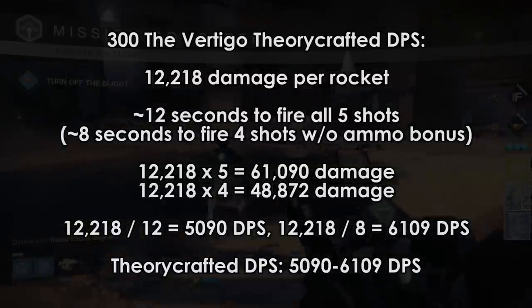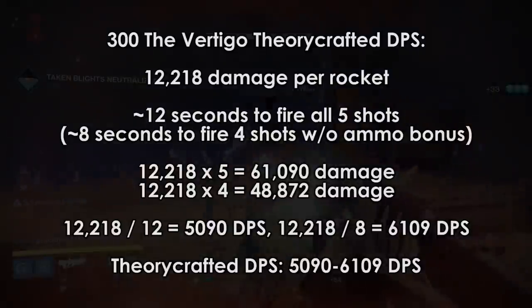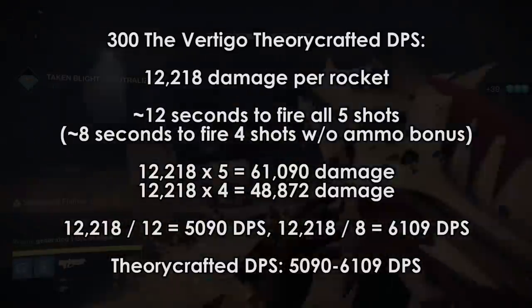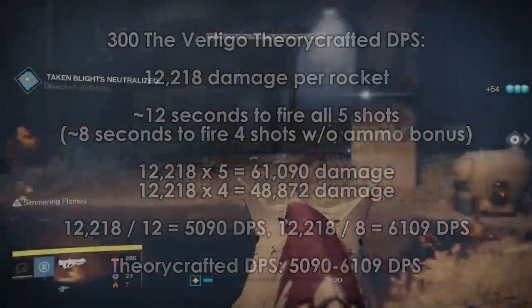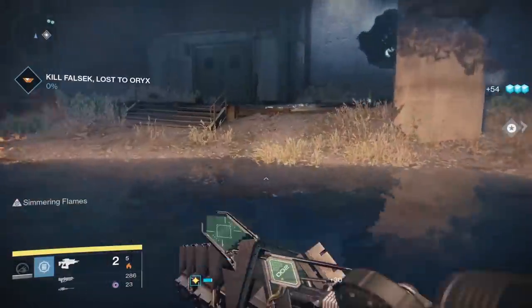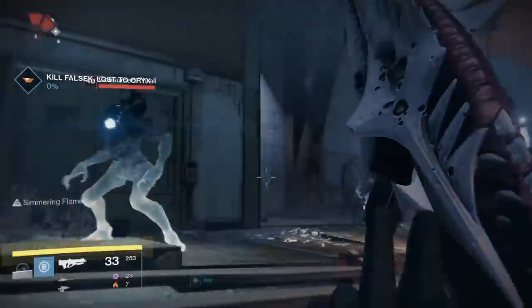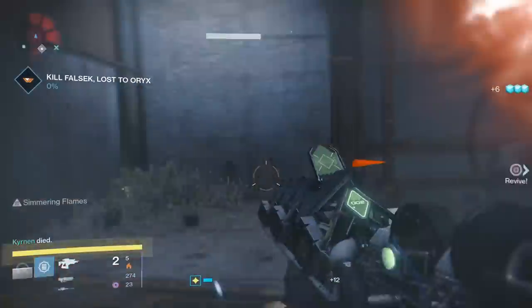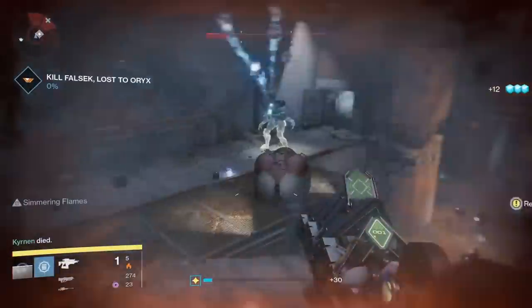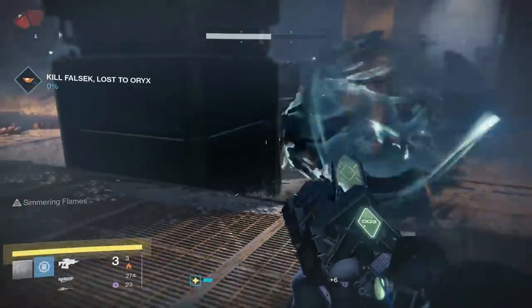This is because you only end up reloading one rocket into the chamber, which ends up being a DPS loss; however, it's still a net damage gain. So the quick test shows that the Sleeper, even at a lower attack, can be better single target damage than a rocket launcher. However, you'll need to fire the Sleeper as fast as it can be fired and hit every single shot — those DPS numbers show the maximum possible, and it'll be rare that you're actually doing that much damage.